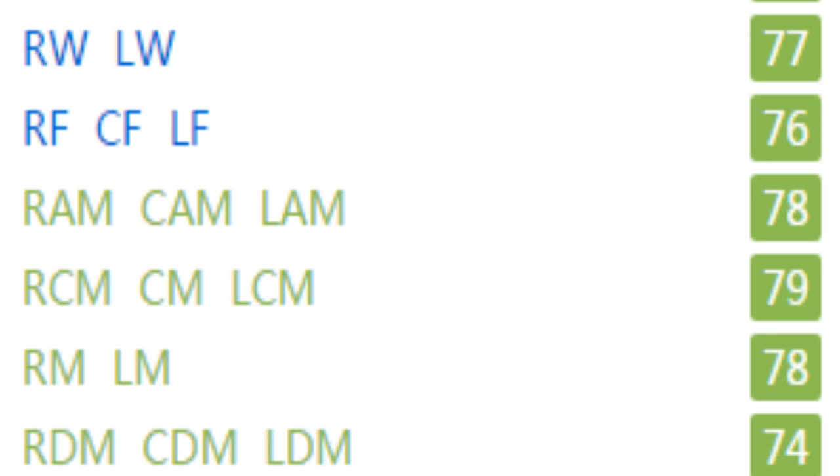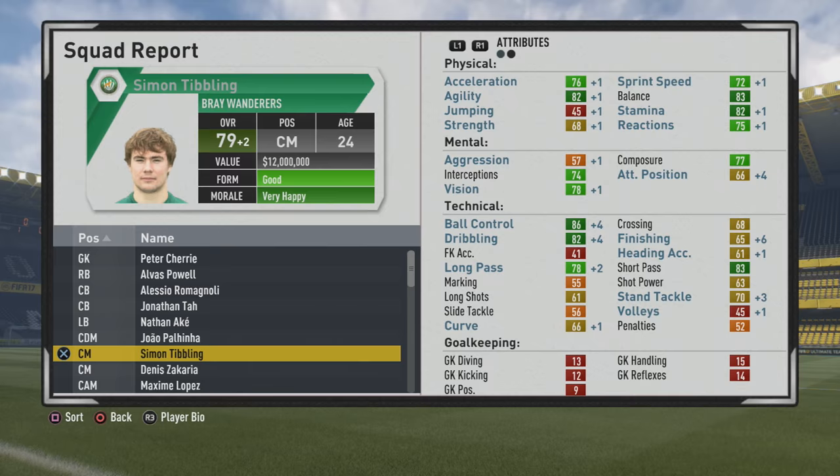Looking at his play information again — 5'8", feels good on the ball, medium work rates, 3-star weak foot, 3-star skill moves. He didn't pick up anything special, but he's a solid player. 77 as a winger, 78 as a CAM, 76 as a center forward, 78 as a right mid or left mid. He could certainly slide into those spots. I think he'd be a very good playmaker as a winger as well as a CAM.